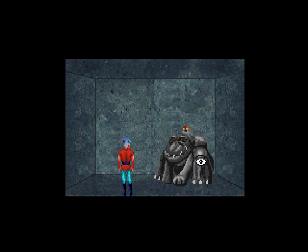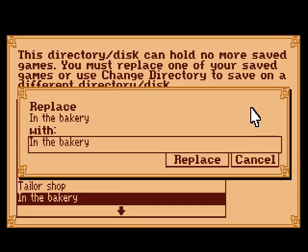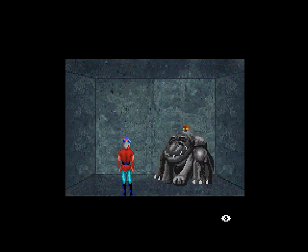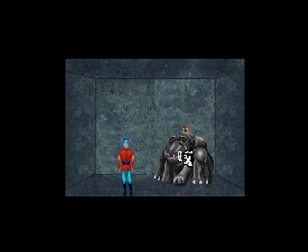That's good that we ran into this guy. Hold on, let's save here again. This is the Maze Dweller. A huge beast sporting a funny-looking topknot bound in a crude hairpin on top of his head skulks in one dark corner of the labyrinth. In retrospect, he reminds me a bit of Zippy the Pinhead — I didn't know who that was when I first played this game. Graham should watch his step around this ugly beast. Can we talk to him?